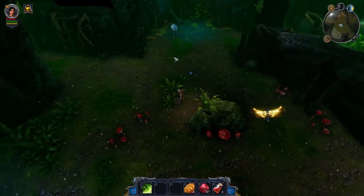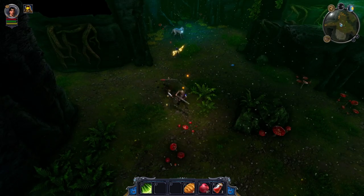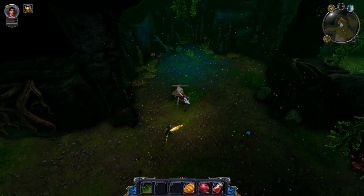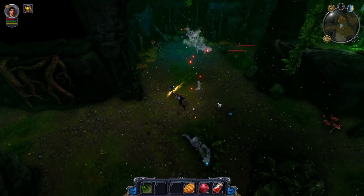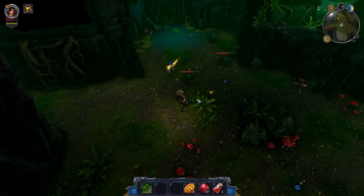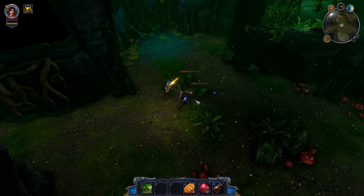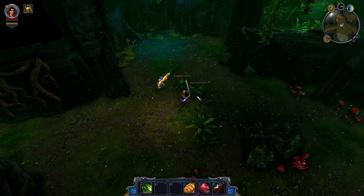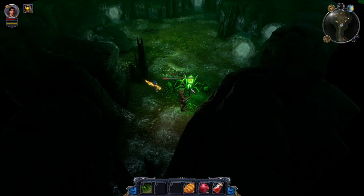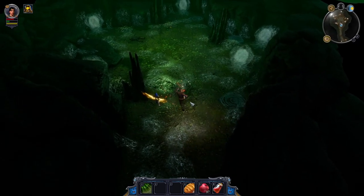This might be the main wolf — it's white, so I'm assuming it is and it's bigger. I'm ready with my new attack. Spiders — first time I see spiders in this game. I need to eat something and take a health potion. There's a big spider — that's the boss spider. Got all of them with not a lot of damage taken.